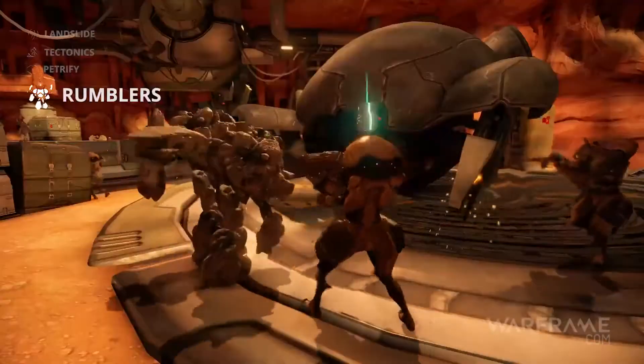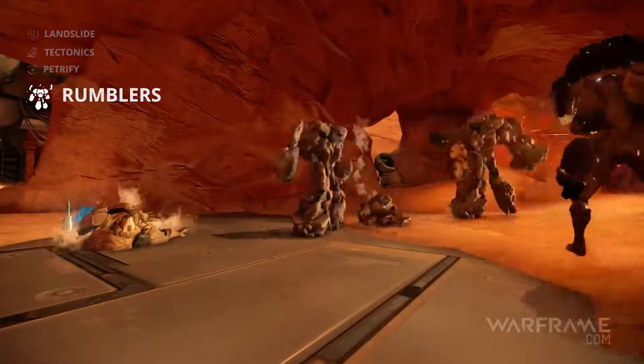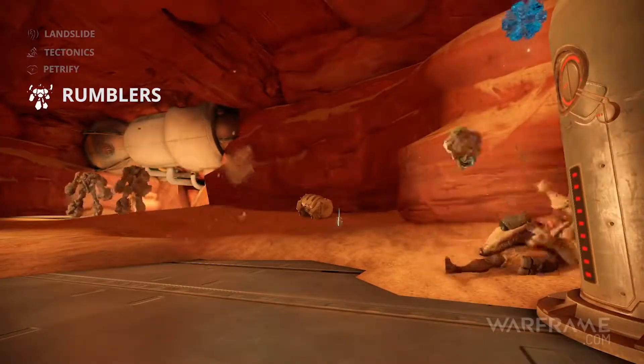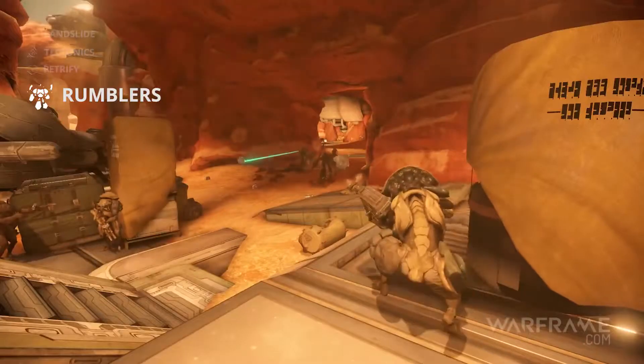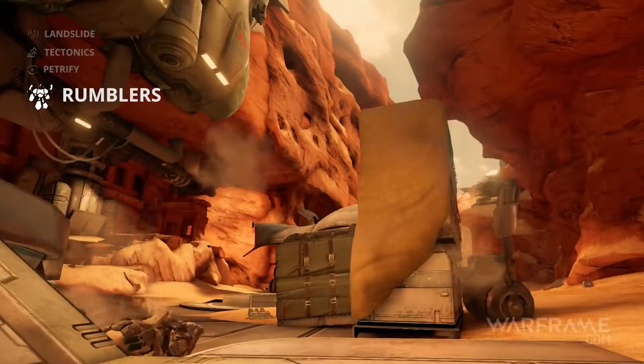Rumblers summons two rockmen to battle alongside Atlas. While primarily melee attackers, they can also throw rocks at distant targets. If disabled while rockmen are still active, they will explode causing damage to enemies nearby.